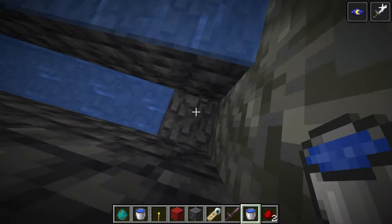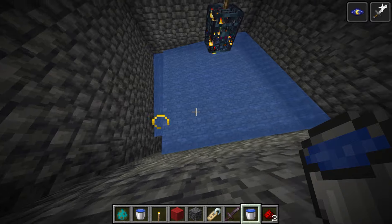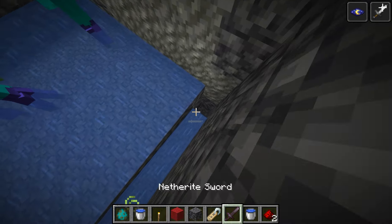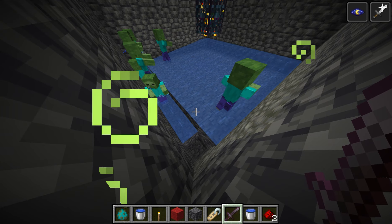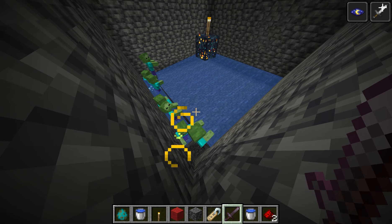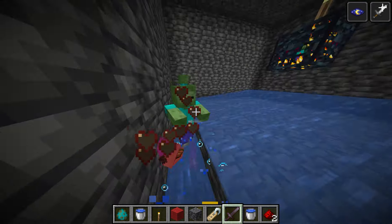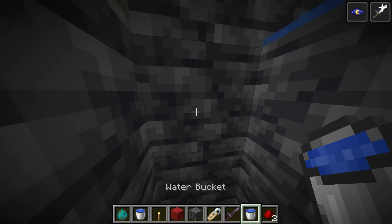Put some water here and it'll stop right here, then just mine down two blocks. If you put any zombies down they should go in there, which they are. That's how you know you did it right.